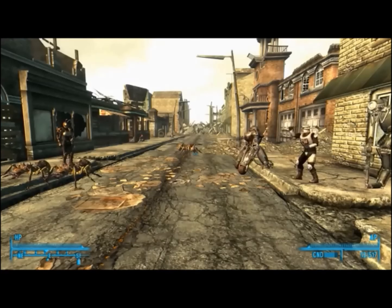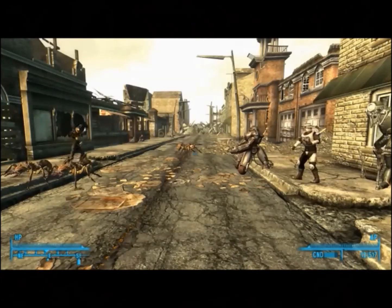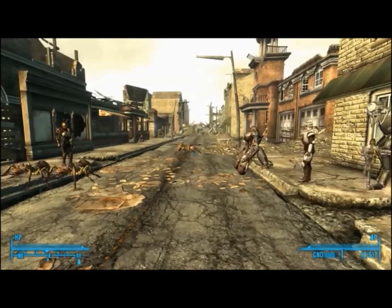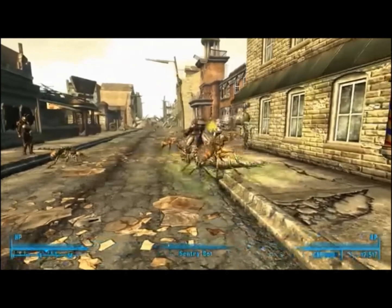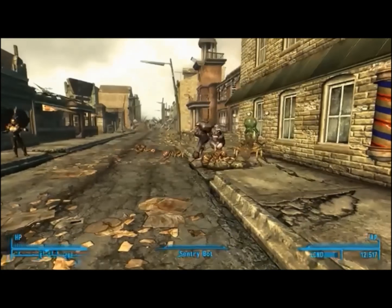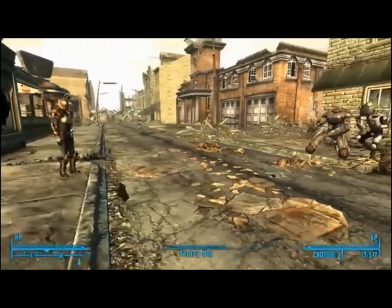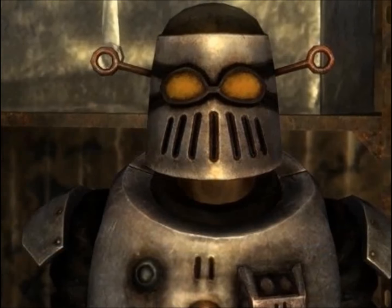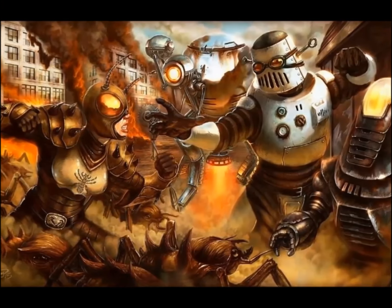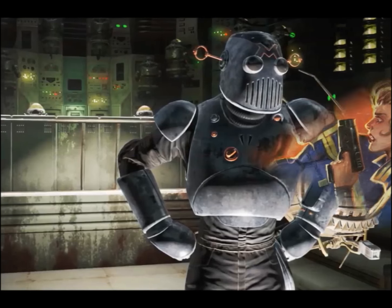The one dressed as a robot turns out to be a man named Scott who calls himself the Mechanist. He has good intentions — he wants to stop the Antagonizer and her army of ants — but he builds a dangerous army of robots that become more dangerous to the town than the ants. Your job is to stop both of them and save the town. You can talk them out of their fighting, kill them outright, or even join the Mechanist as his sidekick. This quest was so memorable that the Mechanist was used as an entire DLC in Fallout 4.